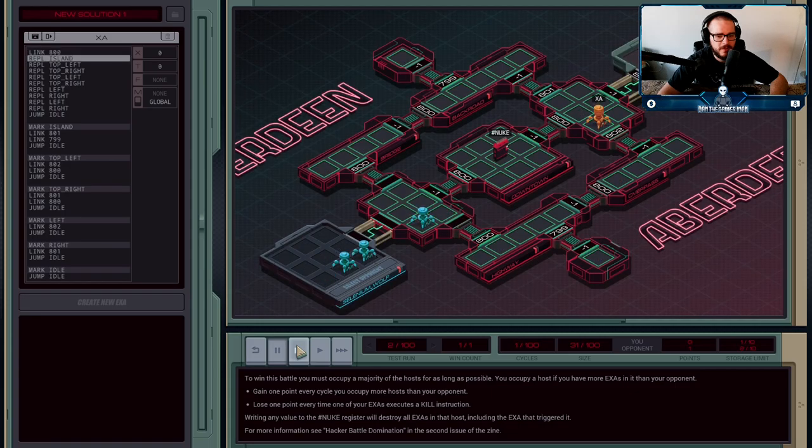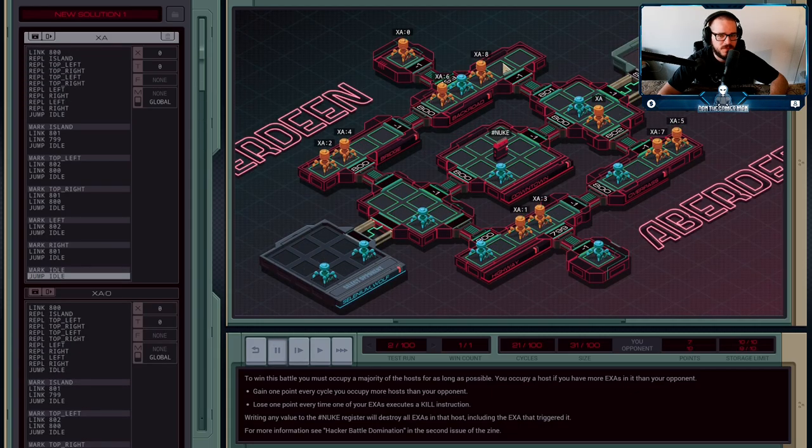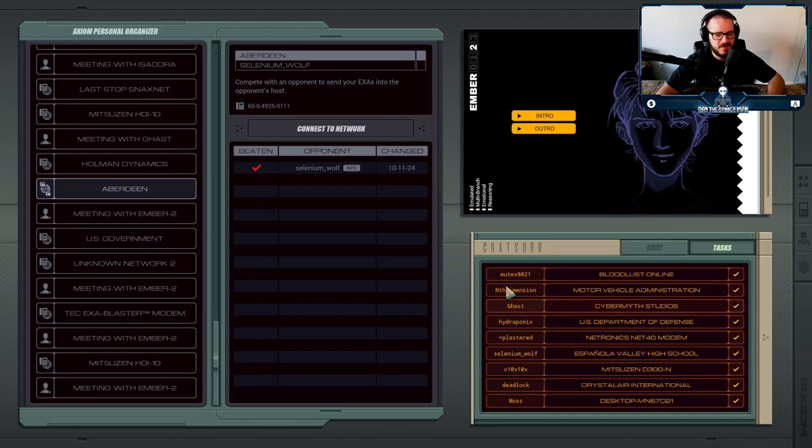Once I have everybody placed in these specific positions, he just doesn't know how to respond anymore — he can't take it from me. The only way he'd be able to take points from me in this deployed position would be if he had three agents in one of my corner hosts, but Selenium Wolf's AI is not smart enough to do that. It just results in a clean sweep. Unfortunately Selenium Wolf's AI was not the most verbose this time around, which is a little disappointing since he's supposed to be the finale of these hacker battles.